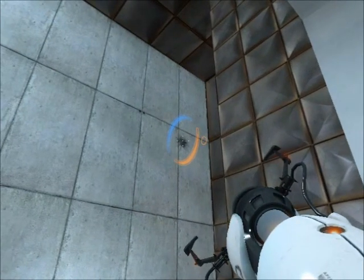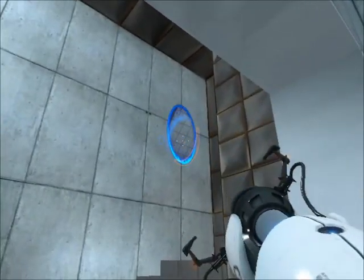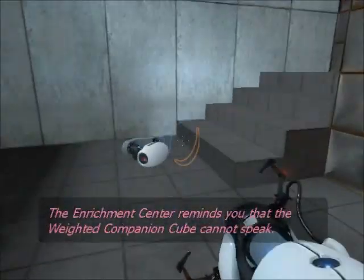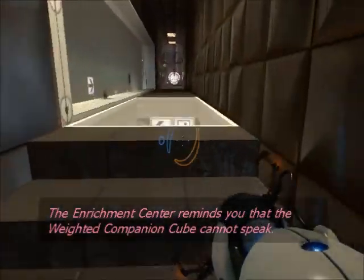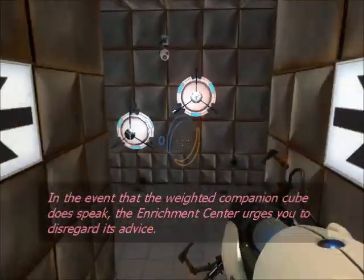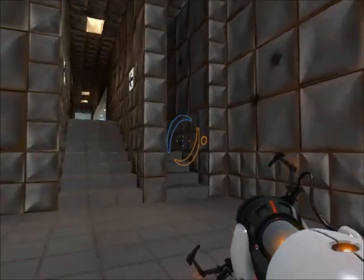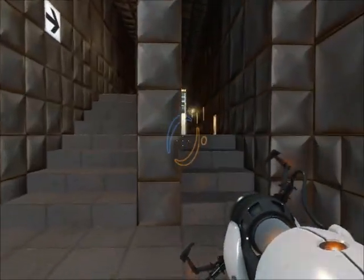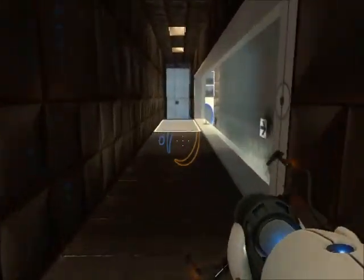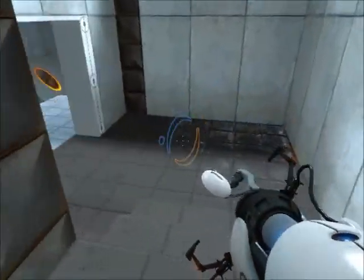We'll use this one. Which portal did I use over there? None of them. Okay, so we'll use the orange portal over there and the blue portal right there, and it should go perfectly. There we go. And now we're safe; we can walk through here no problem. I trust the companion cube more than you.